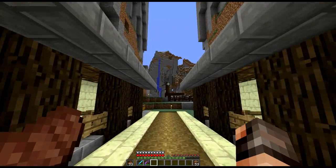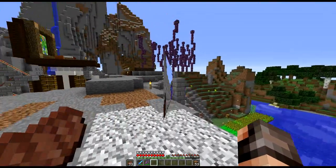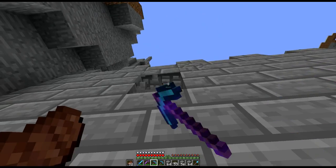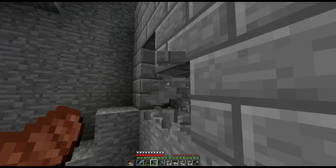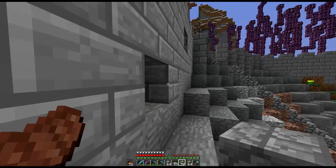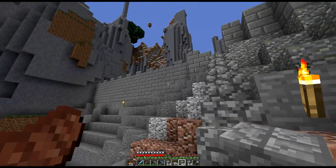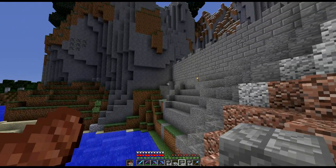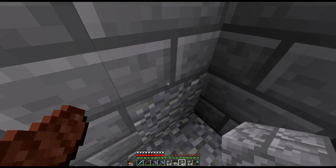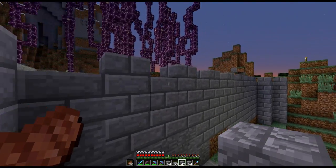I've been farming some wood because we ran out. I'm going to get my bricks and start laying out this wall. What I want to do is randomly place in some cracked stone bricks — it gives a decaying effect rather than looking too smart. You want it to look lived-in. It's these little details that will make it look good. That'll certainly stop any mobs coming up that side too.